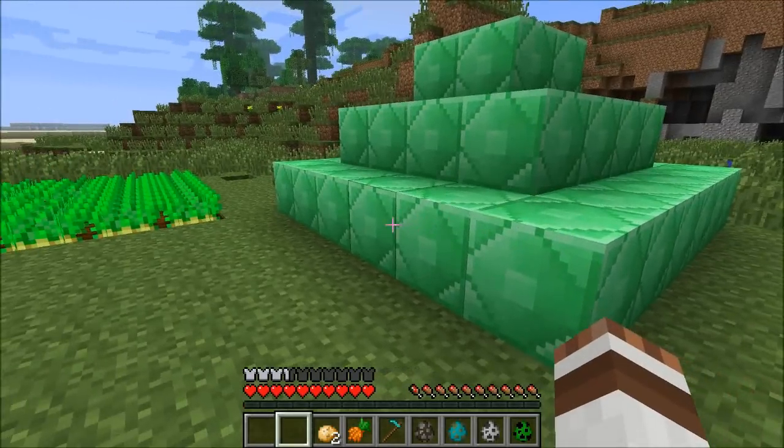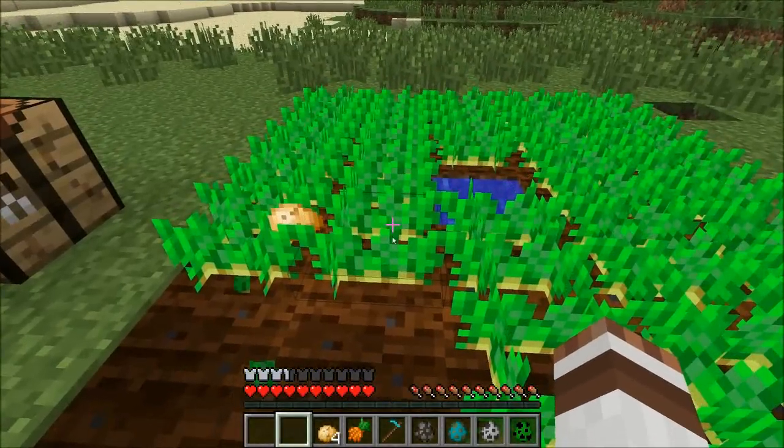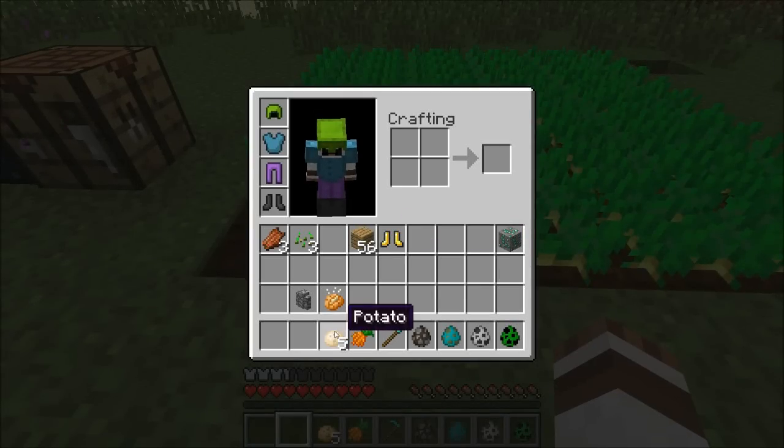So you can place item frames all around your base and you will have basically wall clocks. That's really pretty neat. Right here, this is also pretty cool — this is a new vegetable.